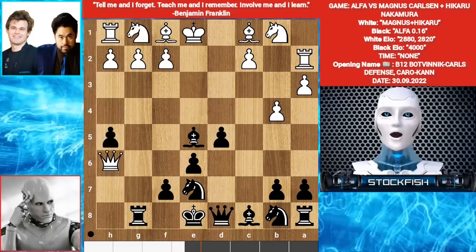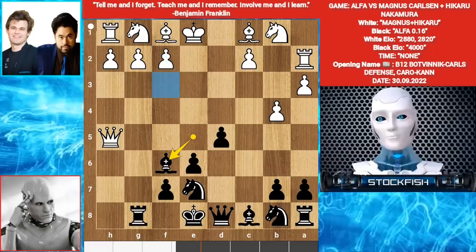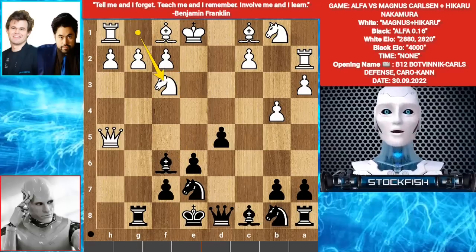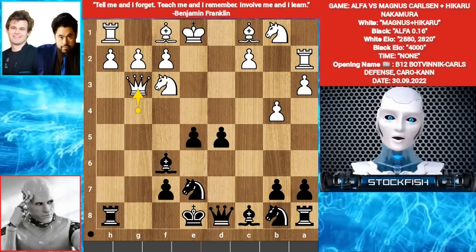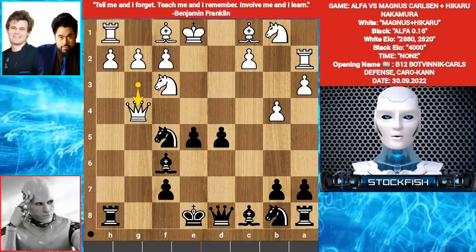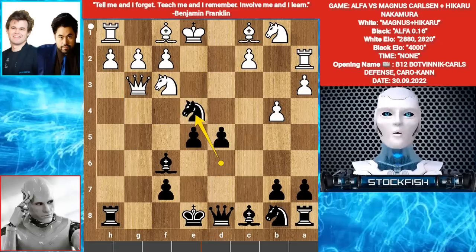Queen takes H5 by both players. Bishop F6. You might think White should develop his Knight, but it's not so easy. Let me show the variation: if Knight F3 happens, then Rook H8, Queen G4, E5, Queen G3, Knight F5 — your Queen has only one square, Queen G4. Knight E6, and your Queen has only Queen G3. Then Knight E4 and your Queen is trapped.